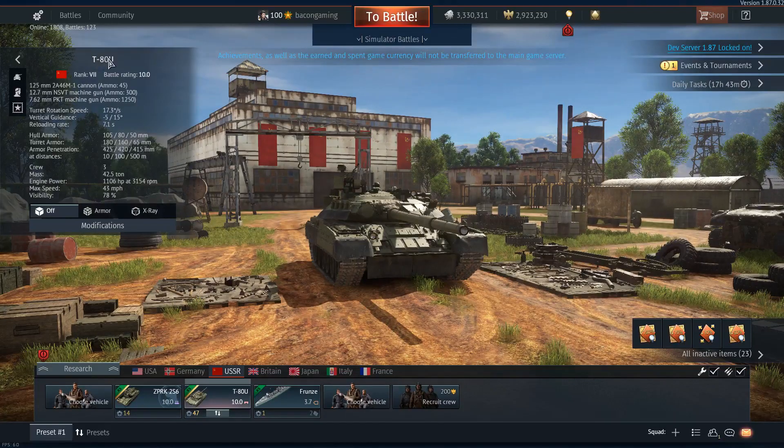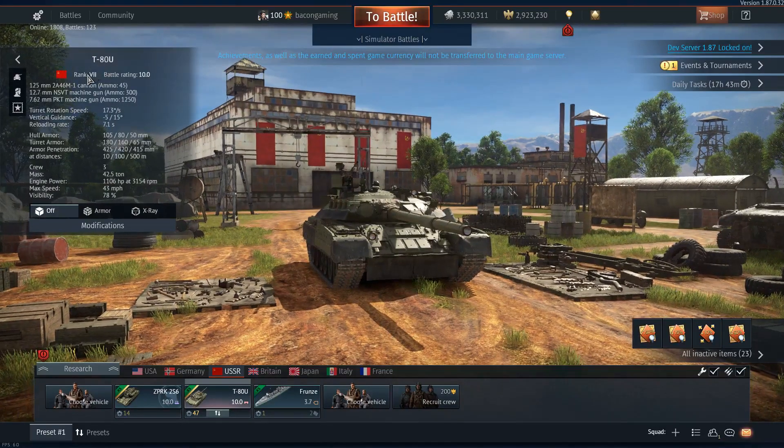The T-80U and the Tunguska — two new Russian tier 7 vehicles — are very good actually. The Tunguska is more of a meme vehicle; it's a bit of a yeet vehicle where you just go and get some kills. I'll admit I'm not the best with Russian tanks — I didn't really click with the T-80U and didn't get great gameplay with it, but I really enjoyed the Tunguska. Take a look at it on the live server or on the second dev server and see what you guys think. Anyway, thanks for watching — more dev server stuff soon and I'll see you in the next one.